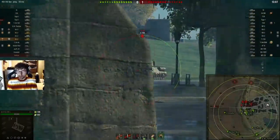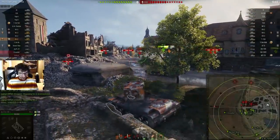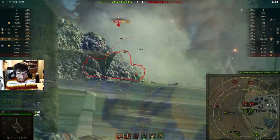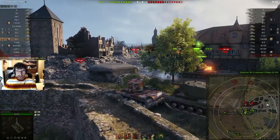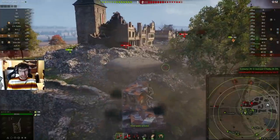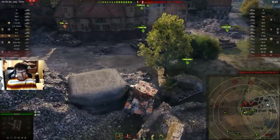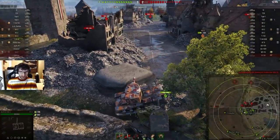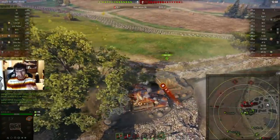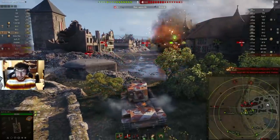He takes the shot and unfortunately it low rolls, leaving the IS2M on 8 HP. The IS2M looks at him but literally doesn't do anything — he's got a bunch of teammates to his right so he doesn't have to worry about it. There's an IS in front of him and then a teammate KV2 trying to push past him. That KV2 does it in a really terrible way, pinning KK against the bunker with the IS looking at him. The IS takes a shot — thank god it didn't go in — and that KV2 was a bit of a dick.